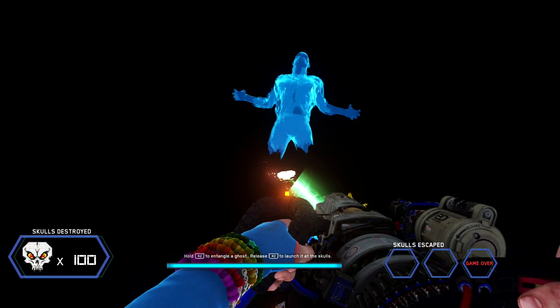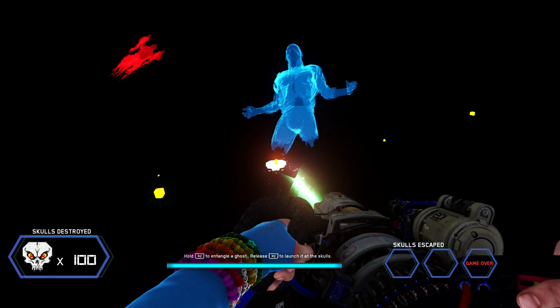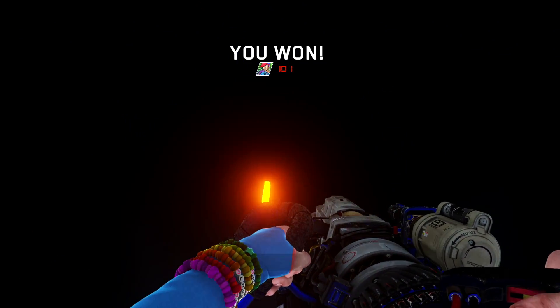Before you start any steps, the first thing you need to do is make sure the power is on, that way the Ghost 'N' Skulls machine is lit up. From there you want to start the first step.